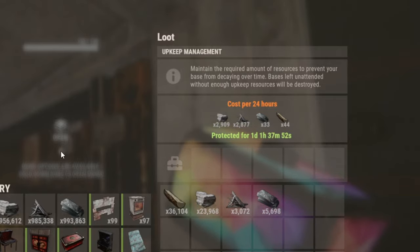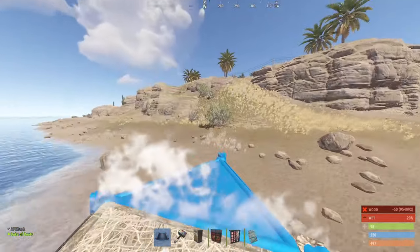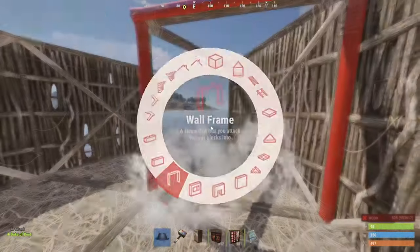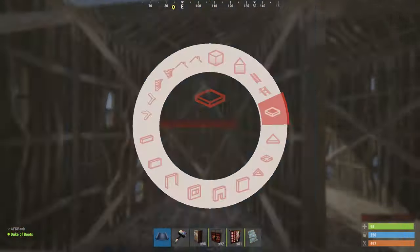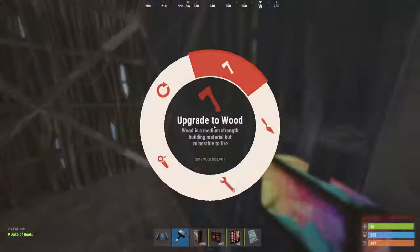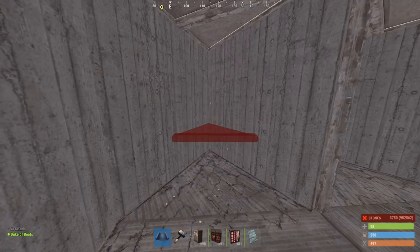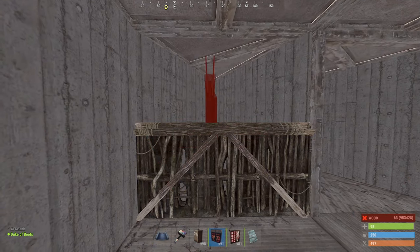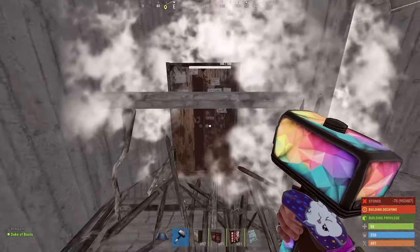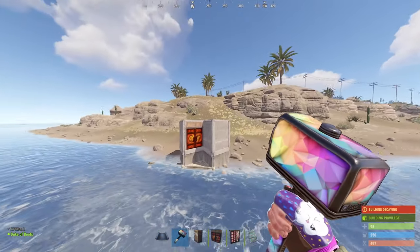Hopefully still with me! If you are, let's get into the build. You start off with a low triangle foundation right on the water's edge, then a raised triangle foundation, and build a two by two with an extra triangle raised foundation. Wall it in with double door frames, put a lid on it, and this will be your starter base. And that's how it should look.